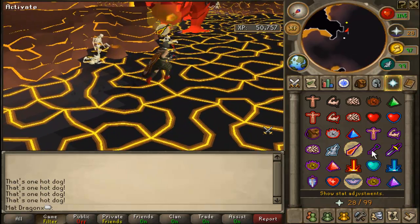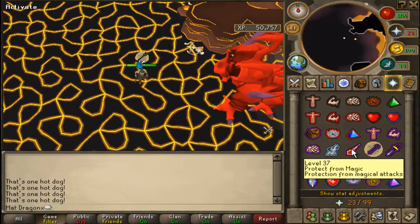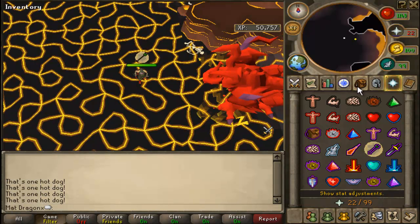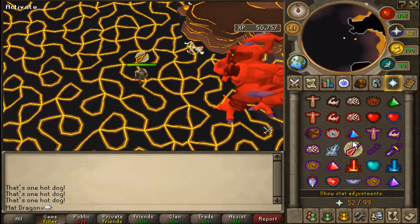Now, if you're ranging or using a hally, a little tip: if you're praying range, always keep your mouse over the mage prayer. Likewise, if you're praying mage, always keep your mouse ready over range. That way it doesn't really take any time to switch and you can do it pretty much instantly.